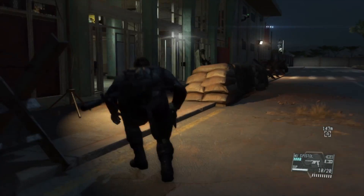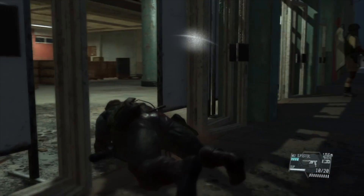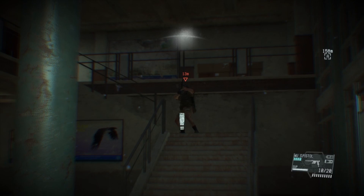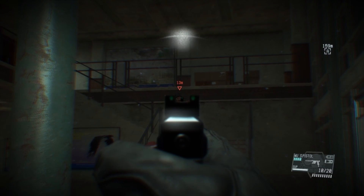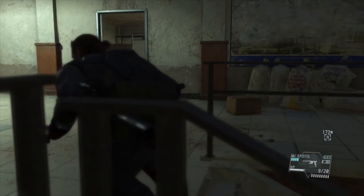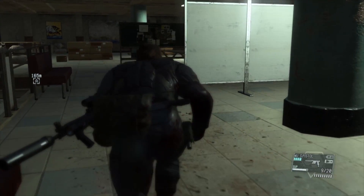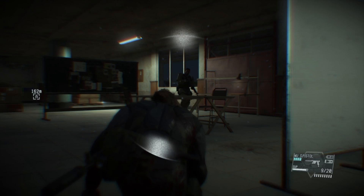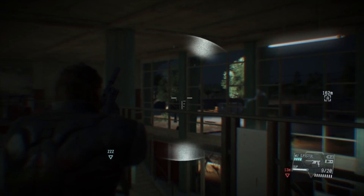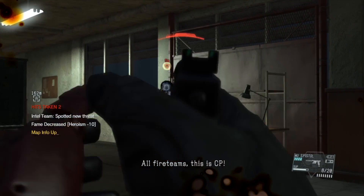D-Dog would actually have been a really handy addition at this point, but we're going to sneak in behind that guy. Unfortunately we do get spotted, so it's a silent shot in focus mode. Up the stairs there should be — actually just the one enemy behind us.